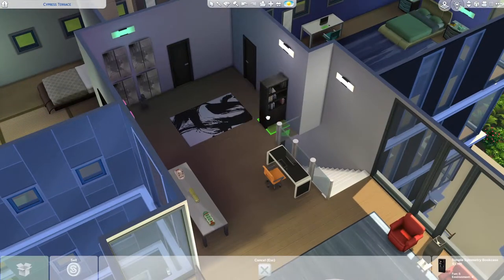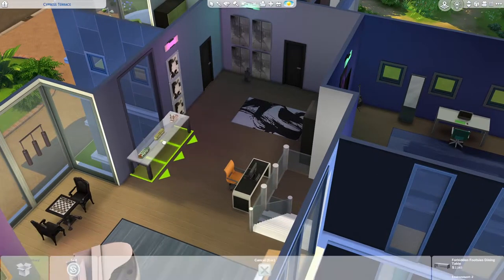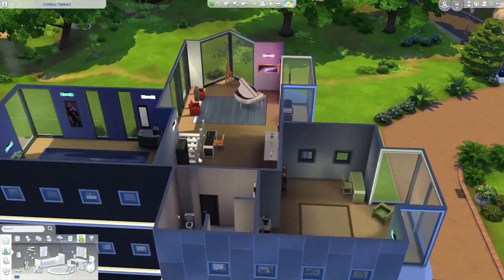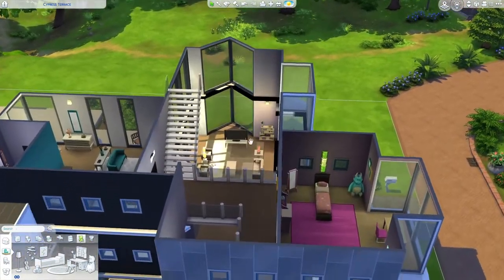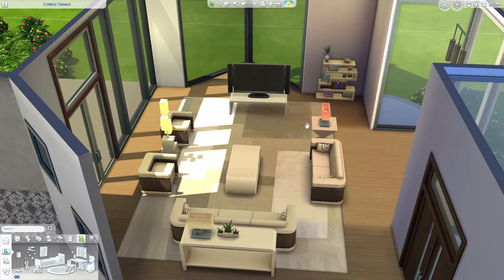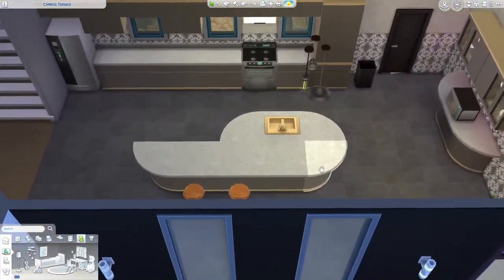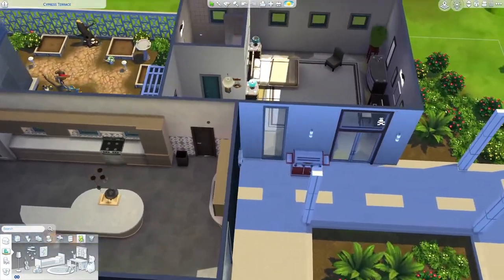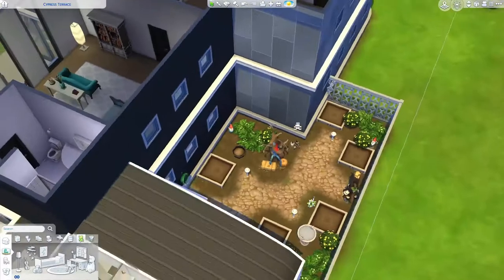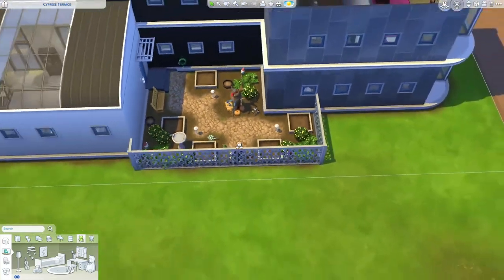Just changing little things, not adding too much, not doing anything weird. Like here, for example, I changed the colors and changed the TV onto a different stand and fixed the kitchen a little bit — it was really odd how it was. I added a sunroof and added Patchy into the garden bit.